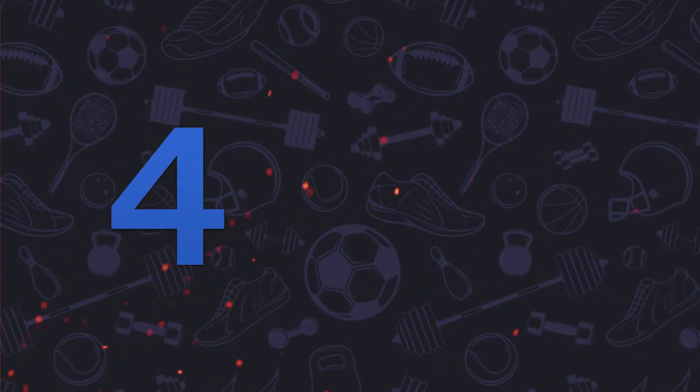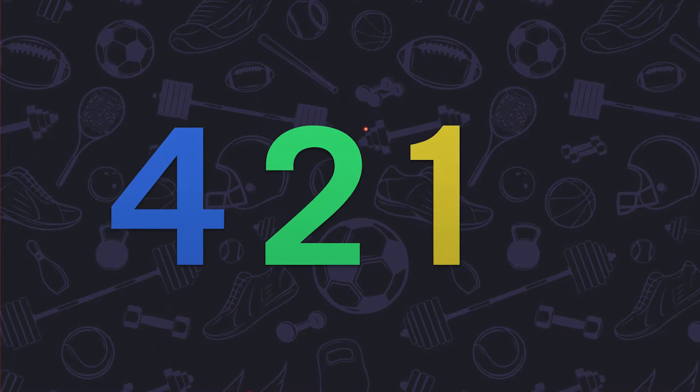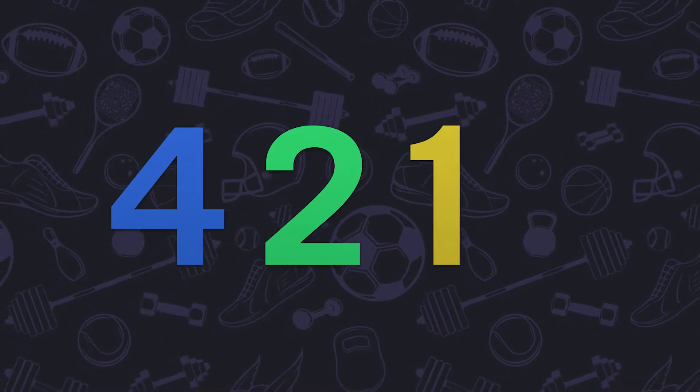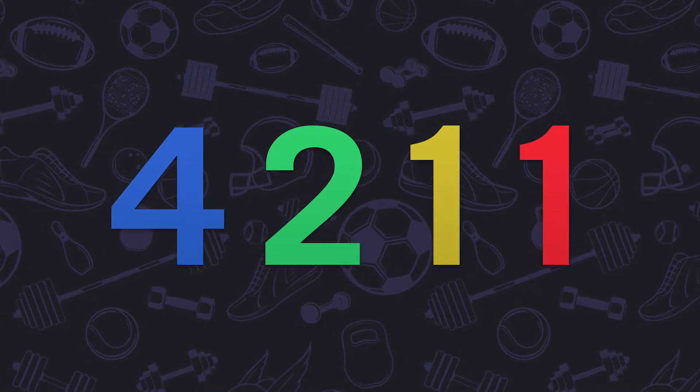A club earns four points for a win, two for a draw, and extra bonus points are available if a club scores three or more tries over their opponent, as well as if they lose by seven points or less.